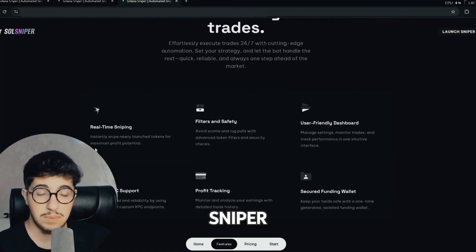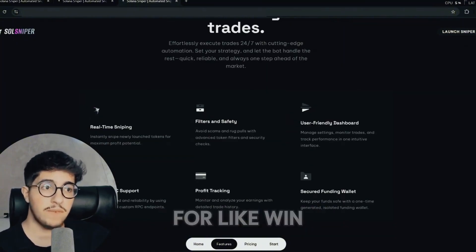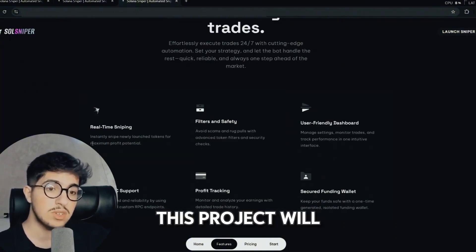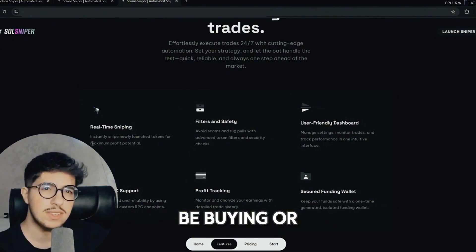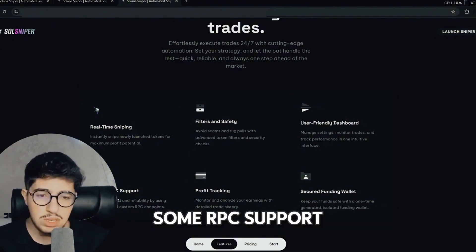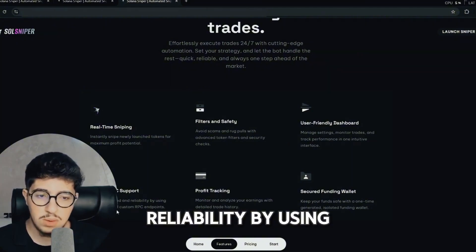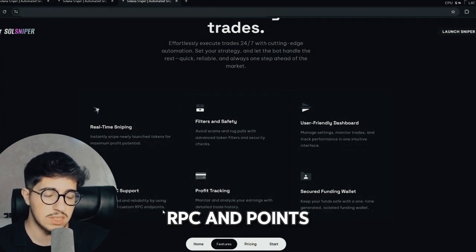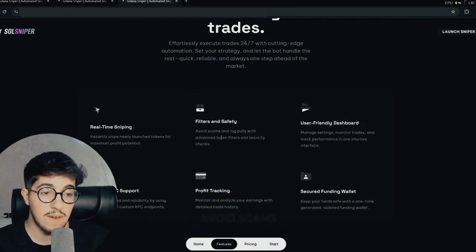These are the benefits: real-time sniping — when there is high demand on a project or token, this bot will be buying or selling in real time. It also supports custom RPC for optimized speed and reliability using your preferred RPC endpoints.